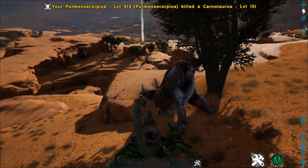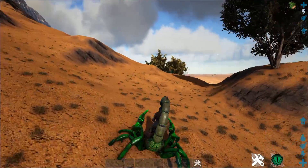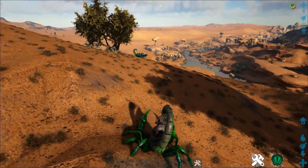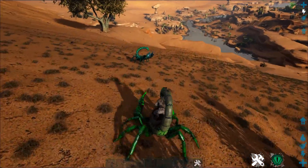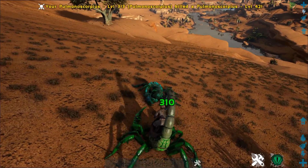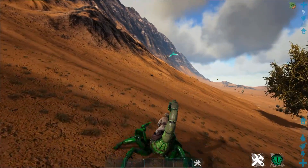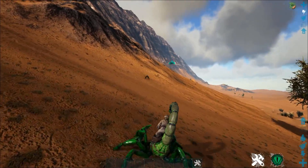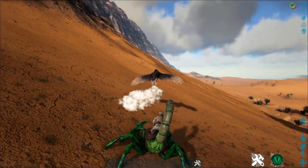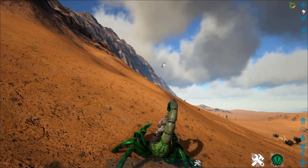This scorpion can pretty much knock out anything. If you get it high enough level, it'll deal a ton of torpidity, which is super neat. Even other scorpions are technically knockable by this thing. You want to be careful though — I did too much damage to that one. Because it takes time for the torpidity to go up after a sting, you want to do the damage and then kind of let it sit.